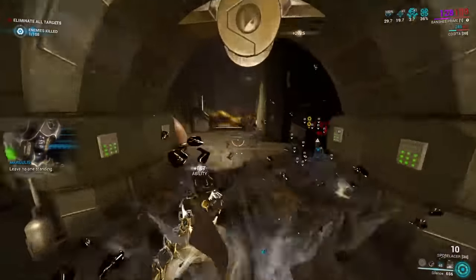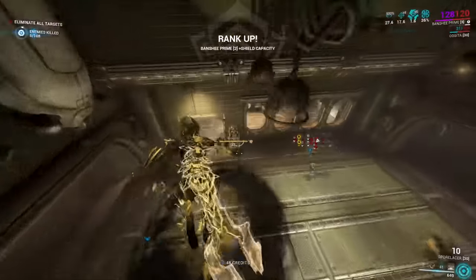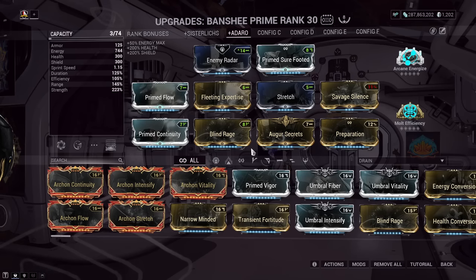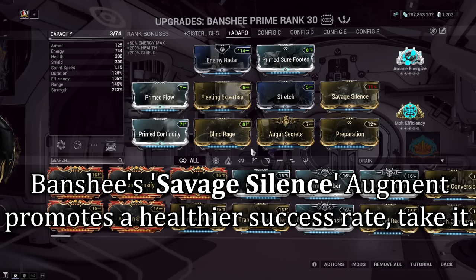With both Silence and Gloom active, enemies are much easier and faster to kill. Activate both abilities and go fast, focusing purely on your movement and with time your speed. The Banshee build shown on screen requires some strength to help slow the animation. How much range you need is a bit of a sweet spot and everyone has different opinions, so take whatever suits you after a few runs.